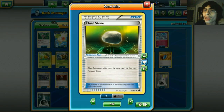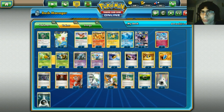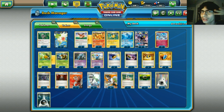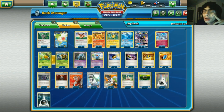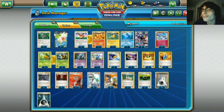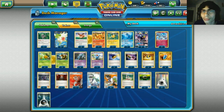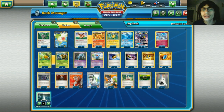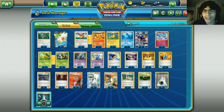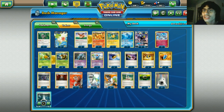Two Float Stones - having free retreat is nice. With Muscle Band out of the format there are no other Tools worth running, maybe Assault Vest for Umbreon. We play four DCEs for Vespaquen and Umbreon, plus four Darkness Energy for the Eeveelutions. That's the Eeveelutions/Umbreon/Vespaquen deck - let's go try this out on PTCGO!